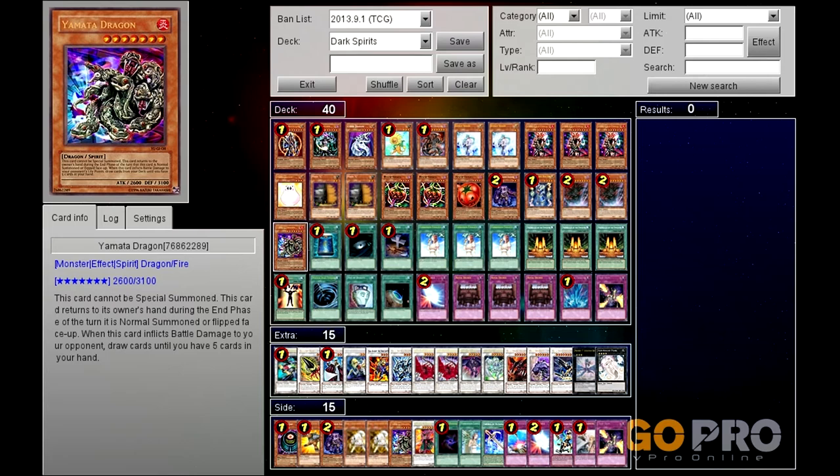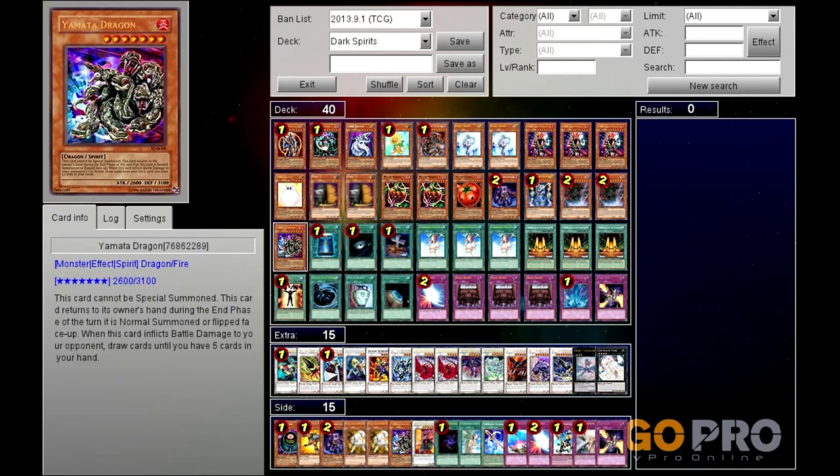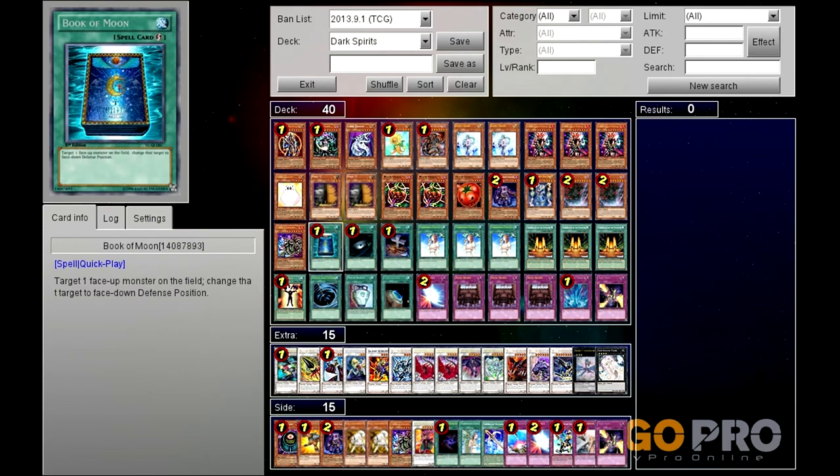When Yamata Dragon does cause damage, you draw up to five cards - so be careful if you've only got two cards left in your deck. It has 3100 defense - not a lot of people are expecting this nowadays. I mean, who runs Hina Kagasuchi or Yamata Dragon? I would love to have run a second one but there just isn't room - if you can't run Chaos Sorcerer, swap it for Yamata. Going into spells now.